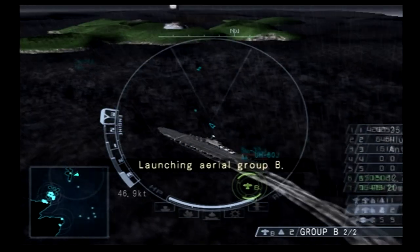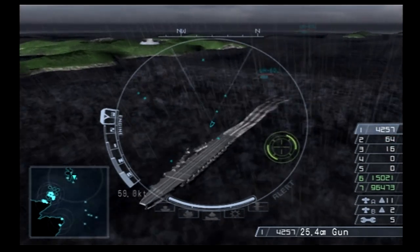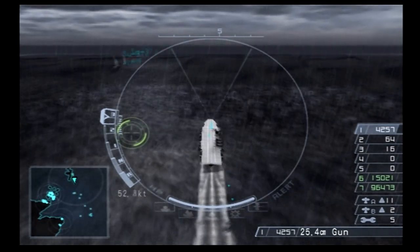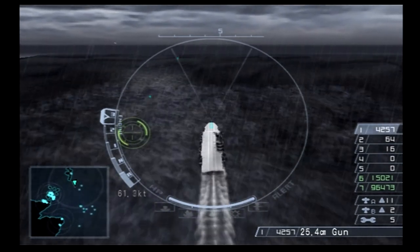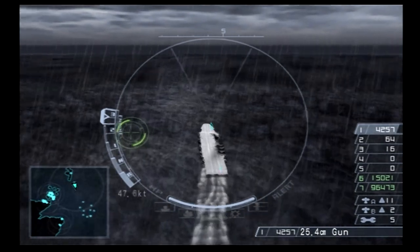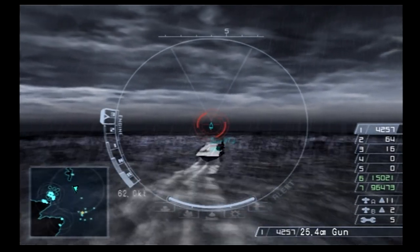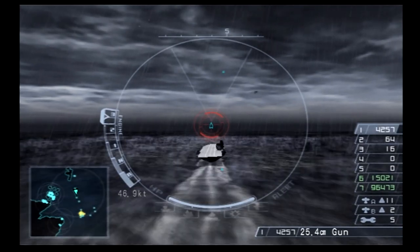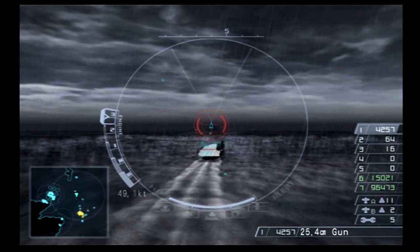Now we'll launch the helicopters. They should go get that, and we're going to head south to intercept the other fleet. Yes, they're going for it — good. We're going to have a new carrier hull. My aircraft are still working on the enemy fleet down there. It looks like they're using mostly bombs for anti-ship purposes, which could explain why they aren't doing all that much damage. They're also shooting down planes, so they're pulling two jobs at once, which is what they're designed for, but it makes them less good at each job.